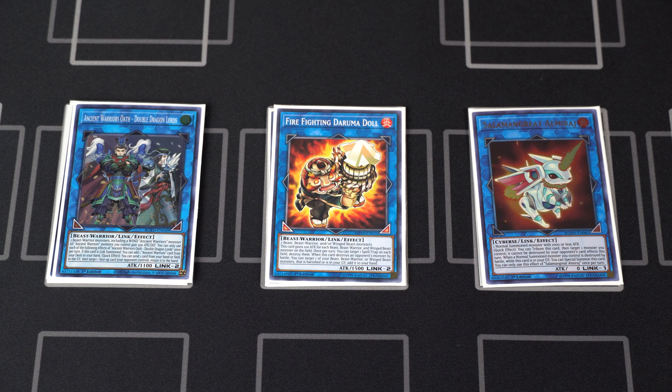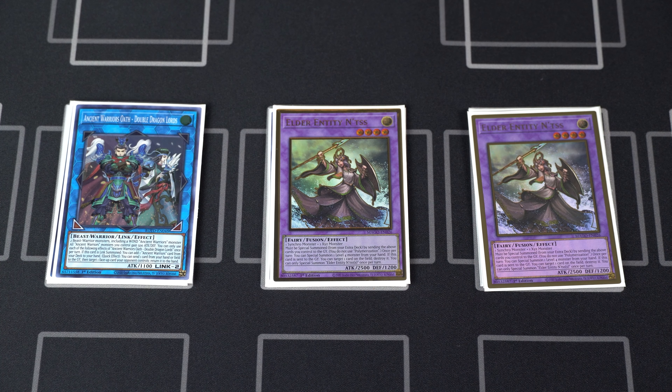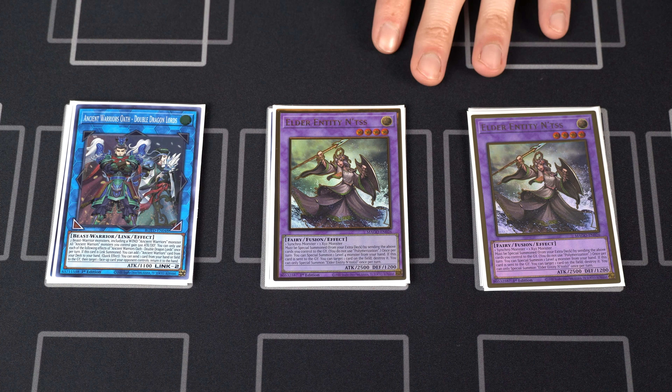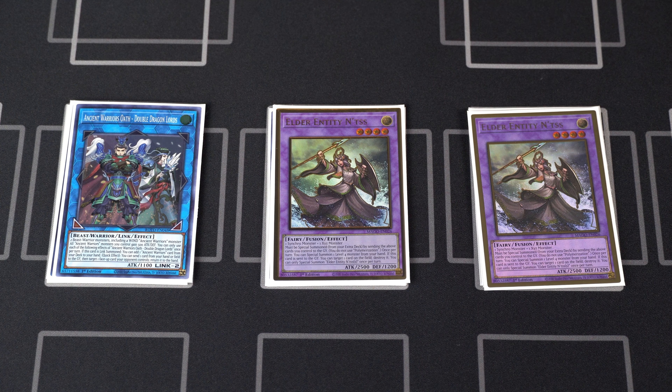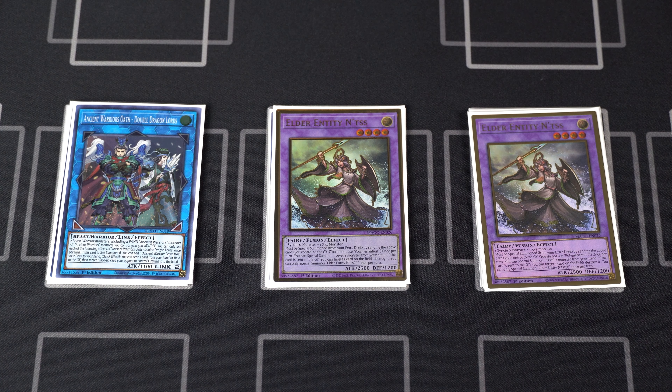Then we have one copy of Ancient Warriors Oath - Double Dragon Lords. I really like this card — you can summon it off any Tri-Brigade monster's banishing effects because it bypasses the need for that ancient warrior monster restriction. He is basically the beast warrior version of Heavenly Spheres, so he can disrupt your opponent by returning one face-up card your opponent controls to the hand. For our last two extra deck monsters I am playing two copies of Elder Entity N'tss — this is just to make the Dogmatika Invoked matchup a little bit easier. These are pretty open spots; you can experiment with other options. I really like the Mannequin Cat Exceed that came out recently because it's a perfect extender, so I'll be putting that in once I get it.